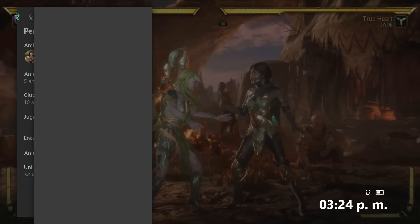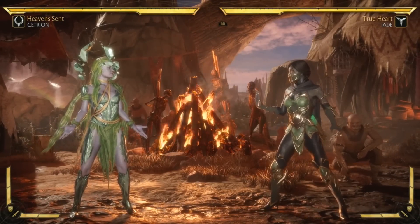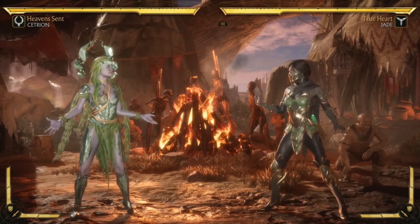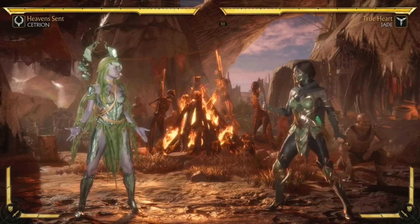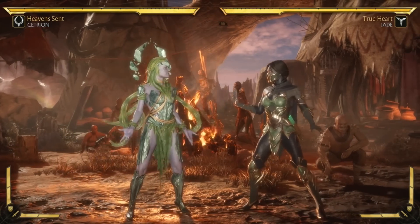She is one of the game's premier zoning characters — a great keep-out character. But it is not traditional zoning where you're just throwing straight fans. She has slower startup, more trap moves that are mid, close, and far. But first, let's briefly go over her normals.